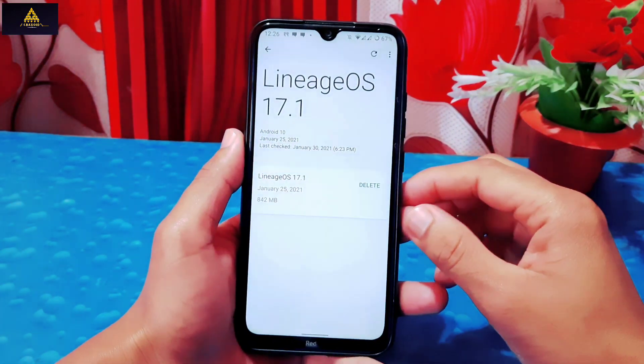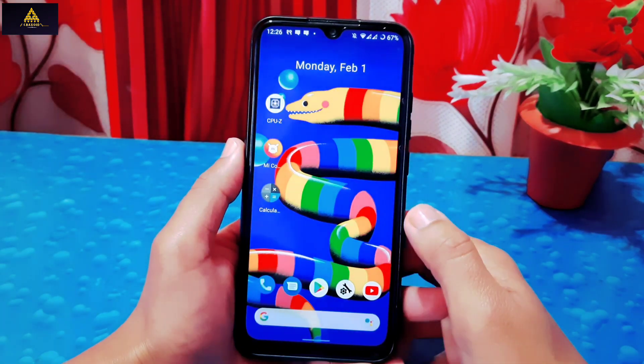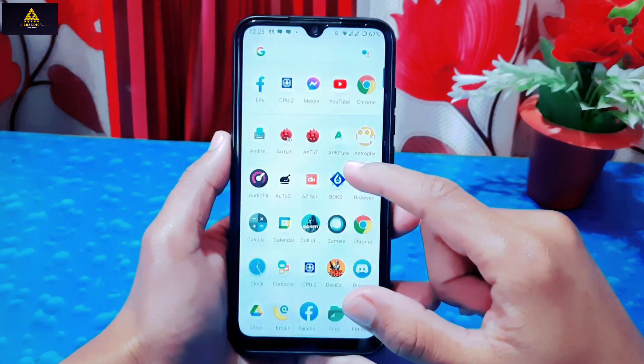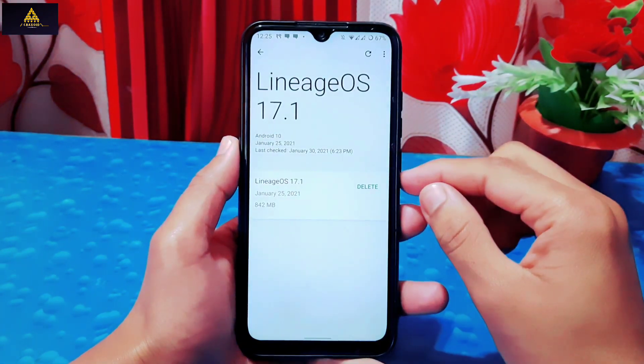An unofficial build of Lineage OS 18.1 is also available which is based on Android 11. If you want to know how to install Lineage OS on Redmi Note 8, watch my previous video where I've shown the full procedure. I'll also provide the link to that video in the description.